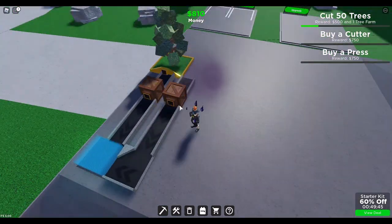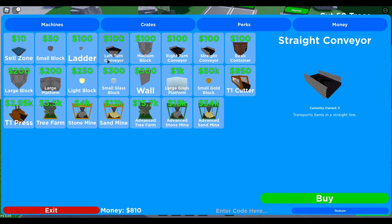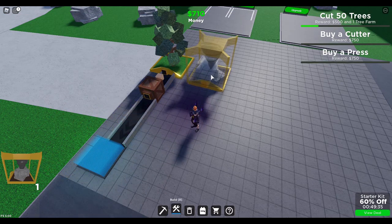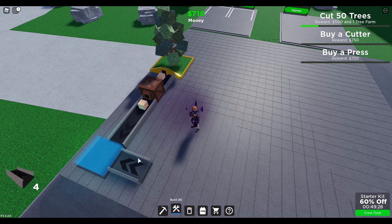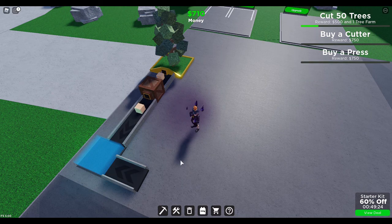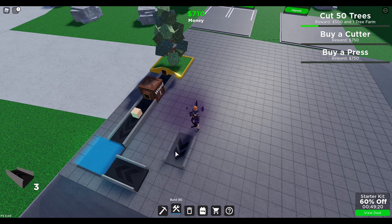Oh, I can't do that — it's too close. I guess I do have to buy one conveyor. I am not familiar with these keys. Let's see — B was build, or rotate, I think. So let's rotate that. But first, I need two. Get the rotating one.